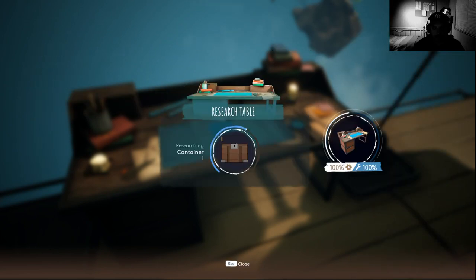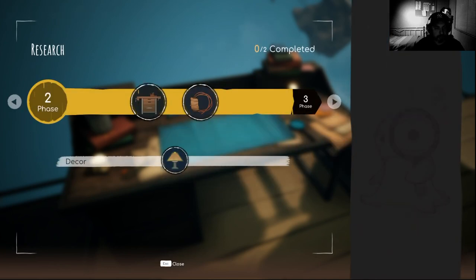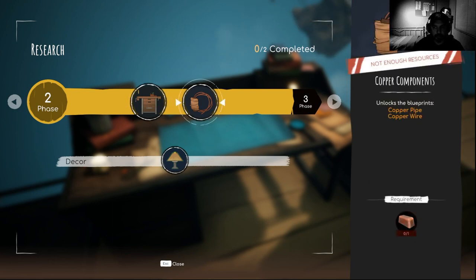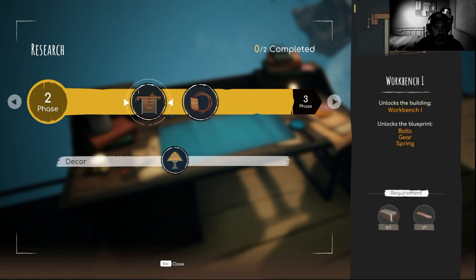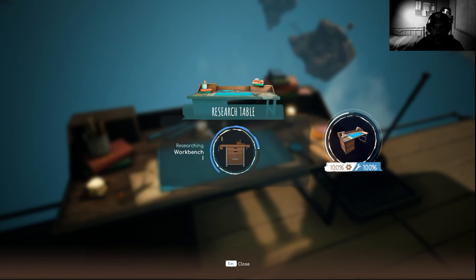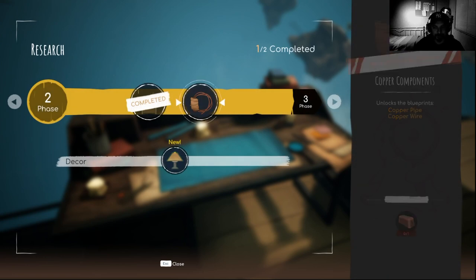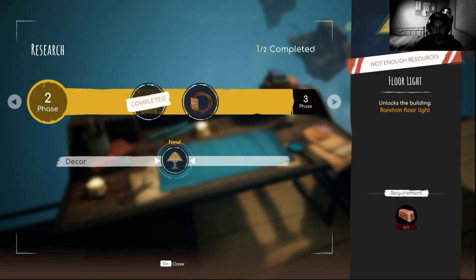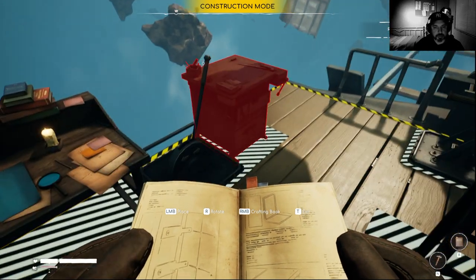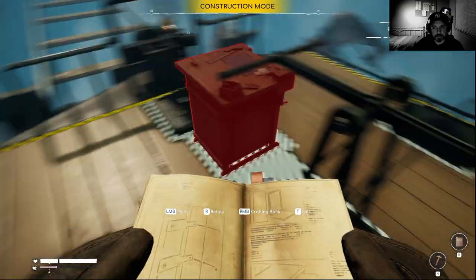We can do this one. Select blueprints — but we can do workbench. But we have workbench already. Not enough resources — copper pipe, copper wire. This workbench is a little bit different. We can do that too. Nice. I don't know what I'm doing here — can we do that? No. New thing: floor light. Research table, workbench — we did the wrong workbench. So much.